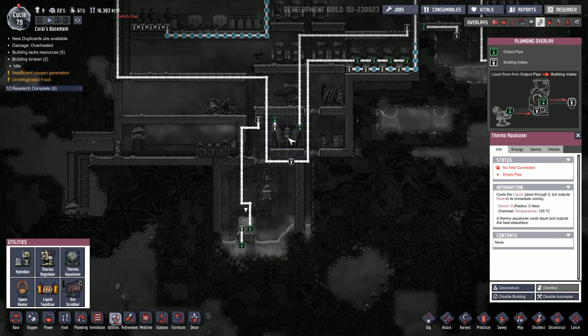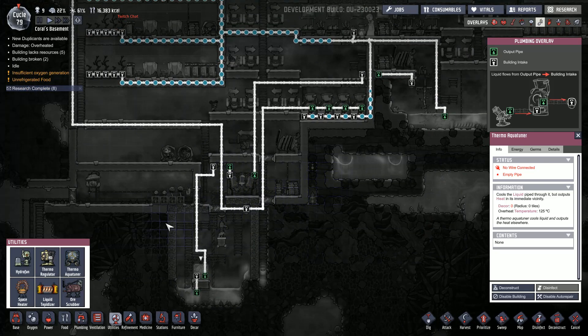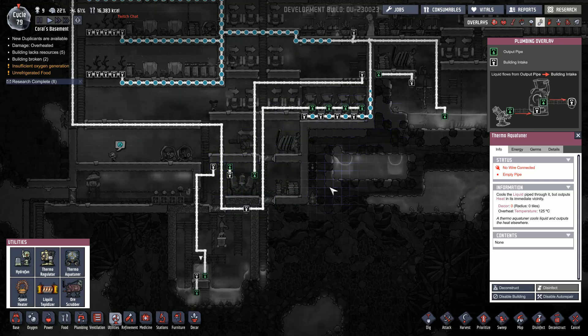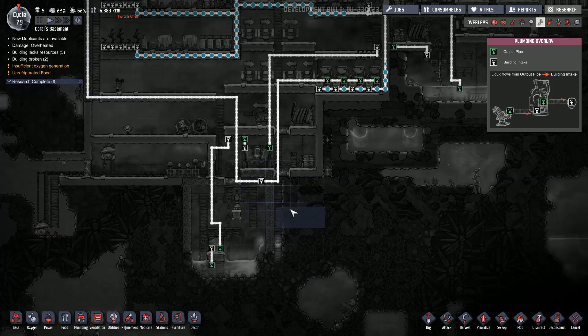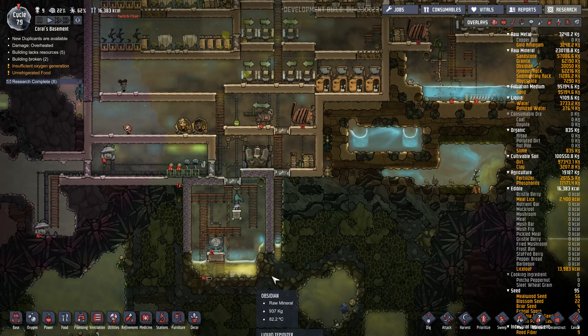The water cools down before it goes into your Water Purifier, so it won't potentially damage your pipes and you don't have to have duplicants constantly fixing and tinkering with things. So those are the three machines and how you purify the polluted water and clear out all the germs.